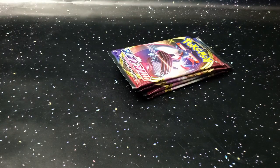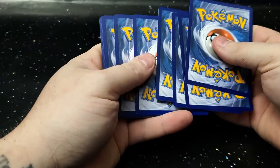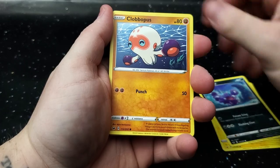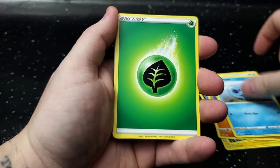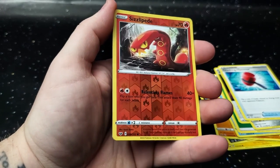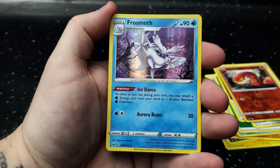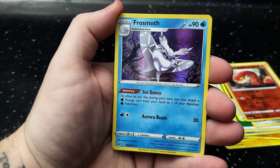We are here with the close-up. I figure we will start with all the Sword and Shields, saving the better packs for last, definitely leaving the XY Evolutions to the very end. Good feeling about this opening pack — will it be a Secret Rare? Will it be an Ultra Rare? Alright, let's find out. There's your Energy — Aurora Energy — Ferrothorn, Crushing Hammer, and your Reverse Holo. And for the last card, a card I have not seen before — Holographic as well. I call that a good pull.